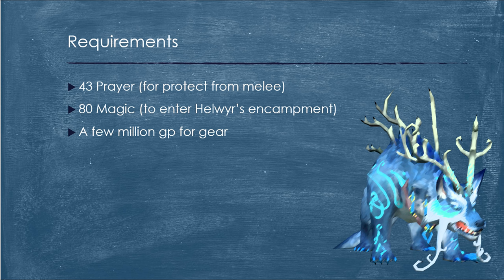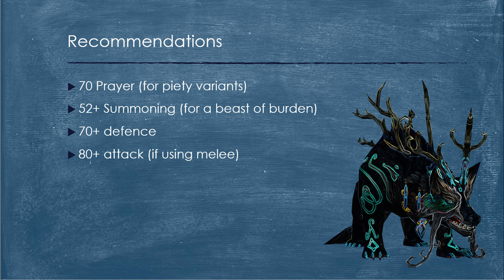First and foremost, we're going to talk about requirements. First thing you're going to need is 43 prayer for the Protect from Melee prayer. Next up, you're going to need 80 magic — you need 80 magic as a base requirement to enter Helwer's encampment. Next off, I'd like you to have a few million GP to buy gear. Now although those are the only requirements for this guide, here are the things I recommend that'll help your kills quite a bit. First off, 70 prayer for the Piety variants. If you've got 95 prayer and curses, that works too, but I recommend you have at least 70 prayer.